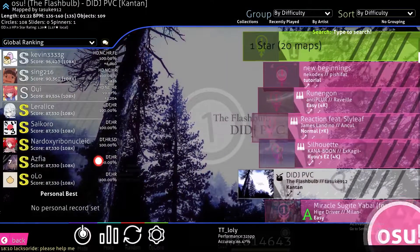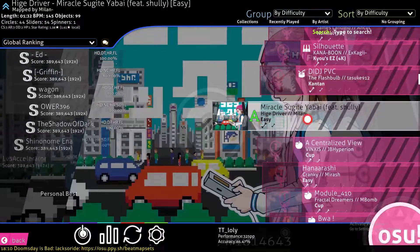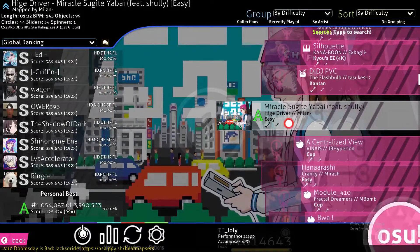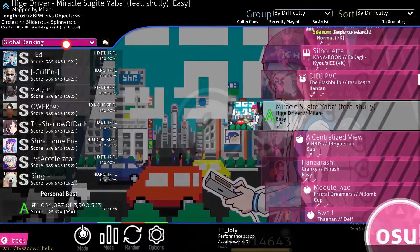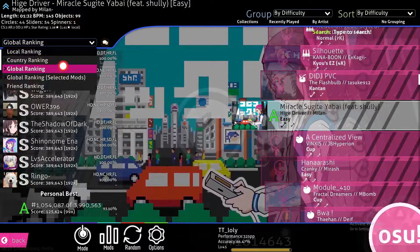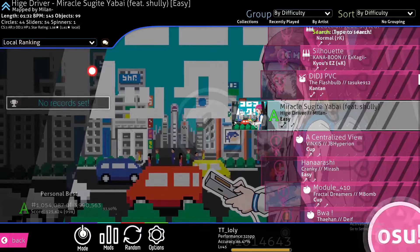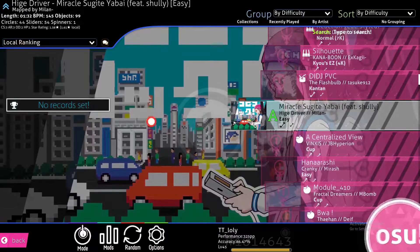Now, for those who have their account logged in and want to see their replays or best score — for example, I have an A here and I really want to see it at the top. You can do so by clicking here and then selecting Friends Ranking or Local Ranking.